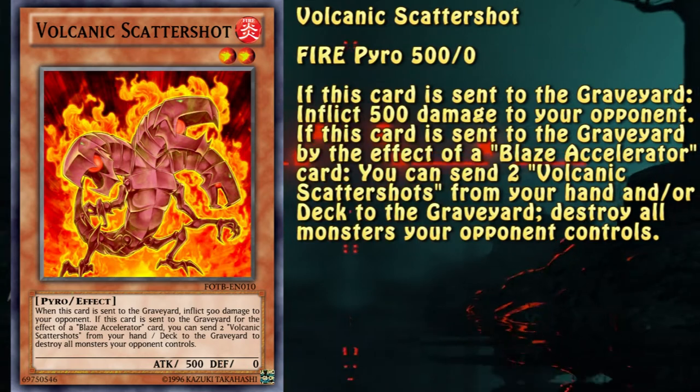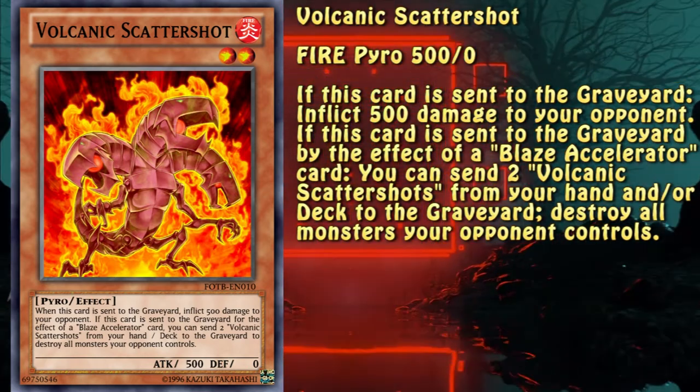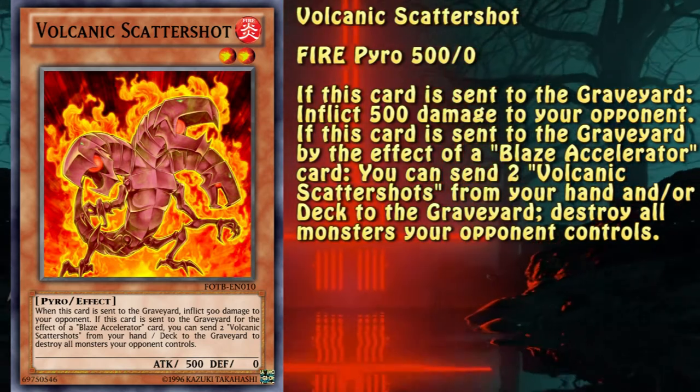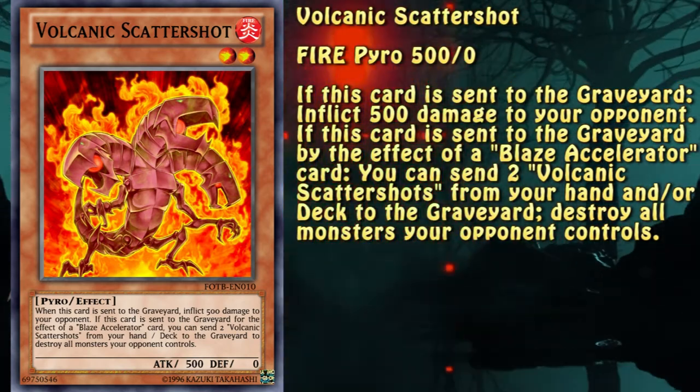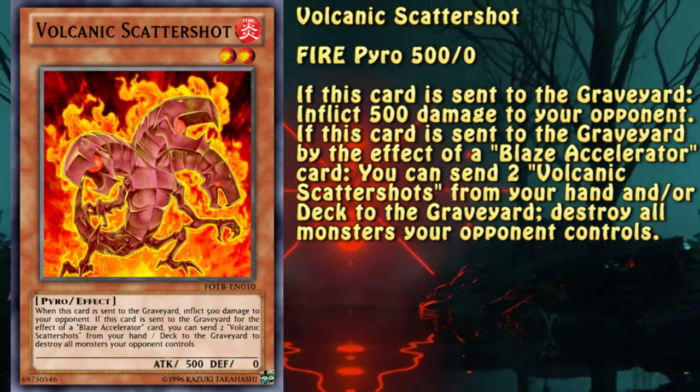This is the main monster of the engine, at least when it comes to reload targets. On its own, it's nothing much to talk about — just a 500 burn upon hitting the graveyard. However, in a group, this little fella provides a field wipe, Raigeki style.